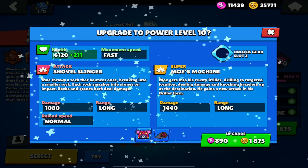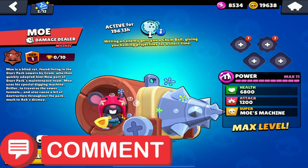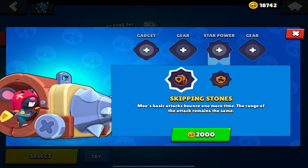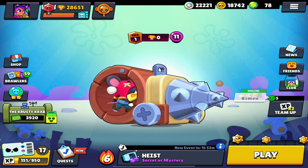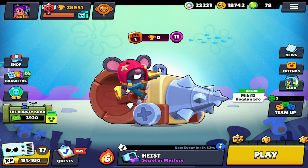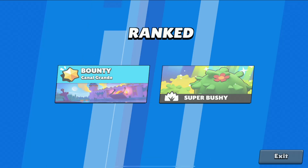We are going to max him out to power 11 — we've got 8018. I'm not sure what the best star powers are so leave that down in the comments. I'll just go stock for now; maybe I'll buy some later but I want to save coins for other brawlers to max out and rank up. Let's get into a ranked game.